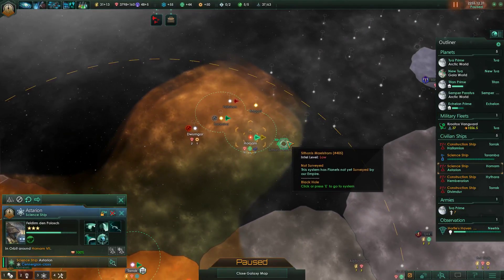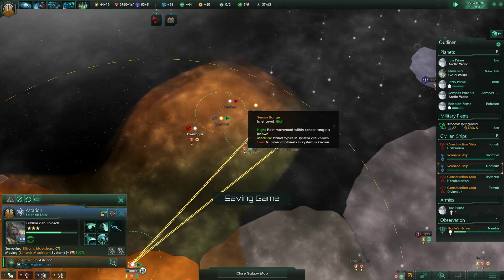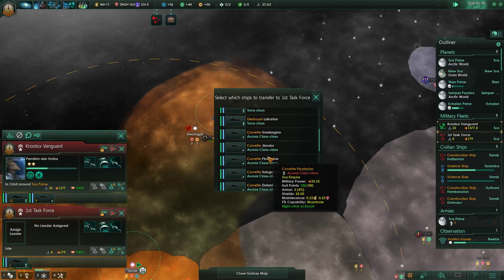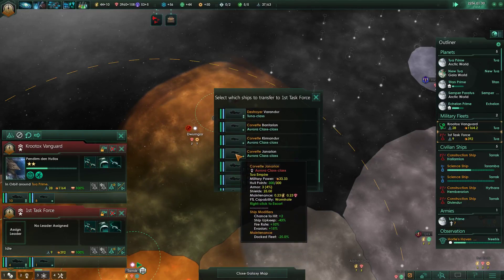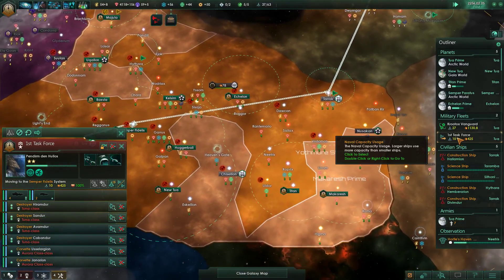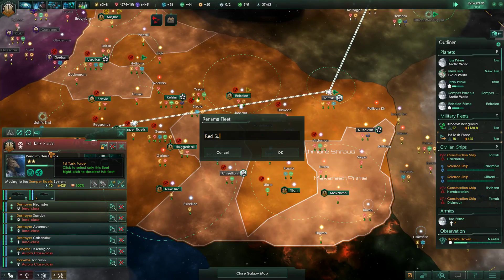The other science vessel will survey that system. Beth aliens - let's just take care of that right now. We're going to split the fleet up because it's not that big of a deal. We'll take a couple of destroyers. The first task force will assign this admiral - we want to get them experience - and they will go take care of the Beth Aliens. We'll call these the Red Suns.